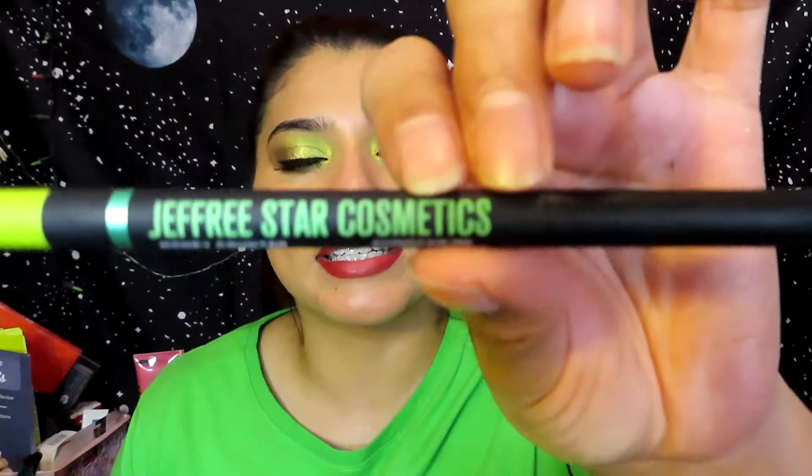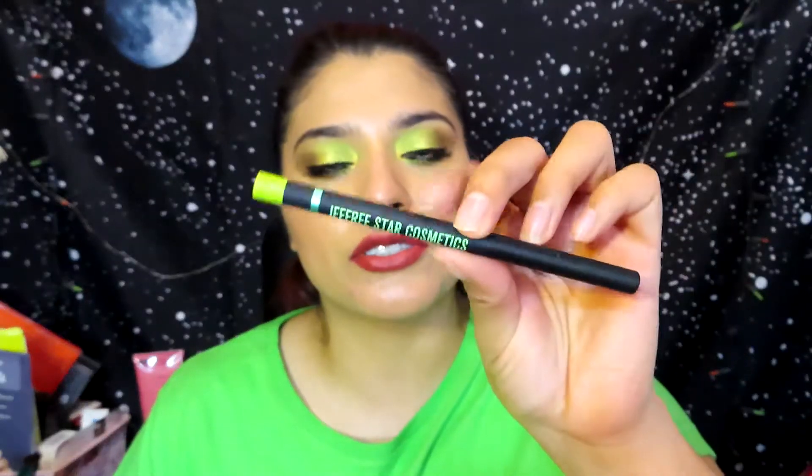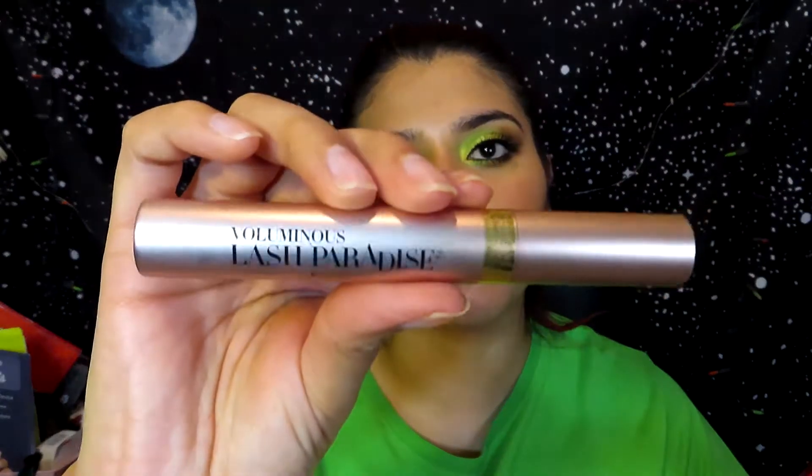Now I'm going to apply eyeliner and mascara off camera. Okay, I'm back — I tried the Jeffree Star Cosmetics Money Counter eyeliner but it didn't show up much, maybe because of the brown mixing in. So I ended up using the Urban Decay 24/7 Glide-On Zero eyeliner instead, and for mascara I'm using the L'Oréal Lash Paradise mascara.